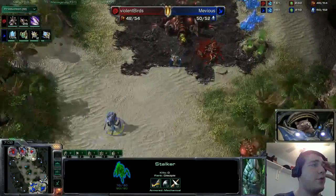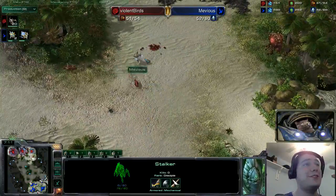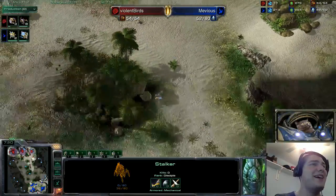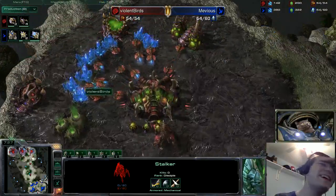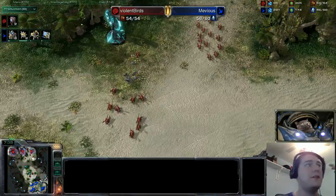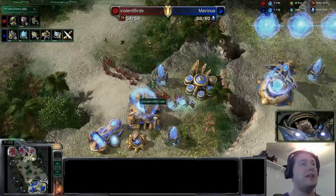The roach warren finishes with 20-30 zerglings on the production tab right now — an incredible overreaction to the push of a single zealot and a single stalker, which is very standard for Muvius. It's one of the biggest overreactions I've ever seen, especially with the roach warren out. He succeeded in taking down a queen, whoop-dee-doo, but these zerglings are a massive investment in the army, so Violent Birds definitely needs to make something happen.